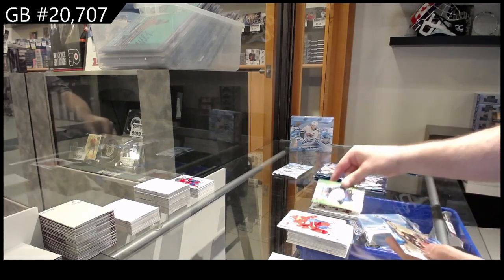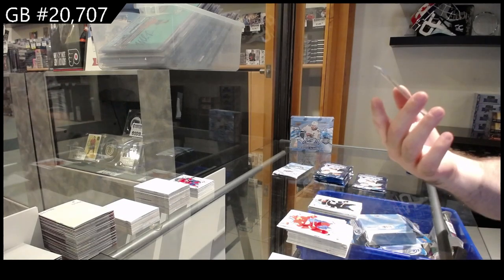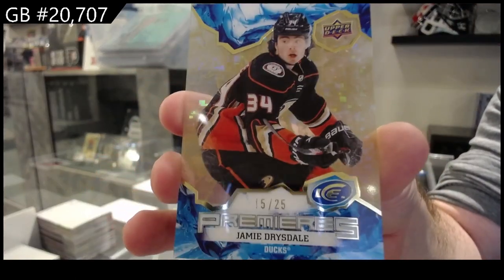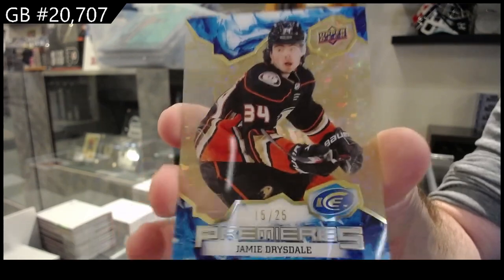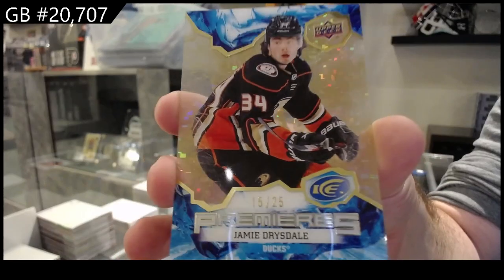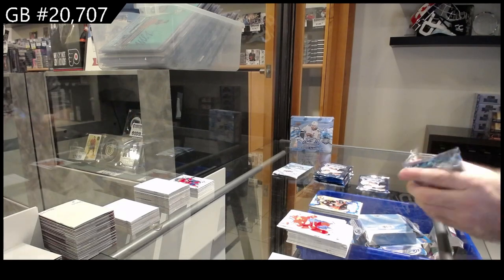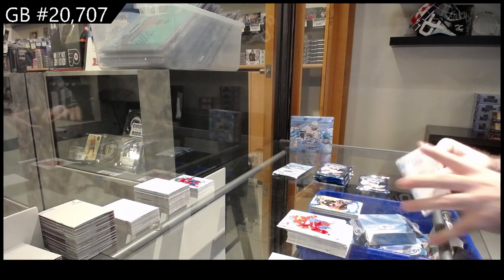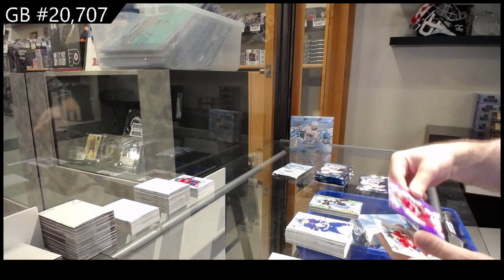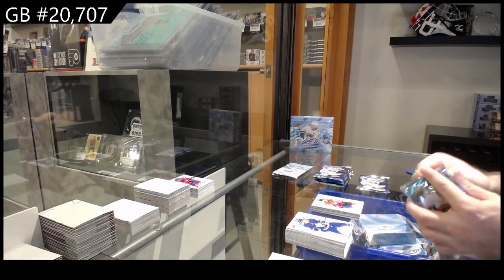Green of Ehlers for the Jets, a rookie of Byfield for the Kings, number 25 rookie Drysdale for the Ducks — that's a pretty short-printed one. We've got a green of Arvidsson for LA, a lavender rookie of Keene for the Canes, and a rookie of LaPierre for the Cats.